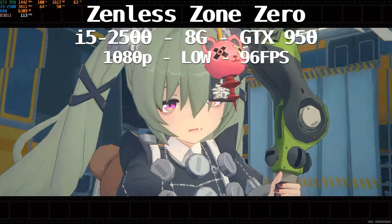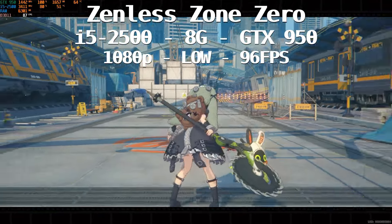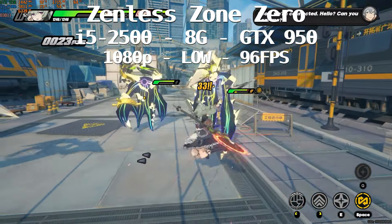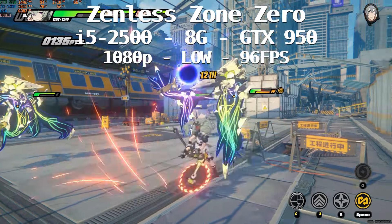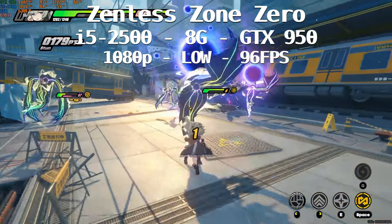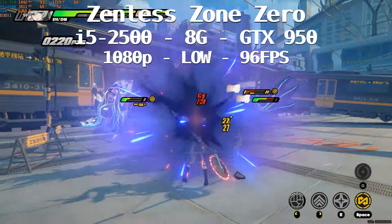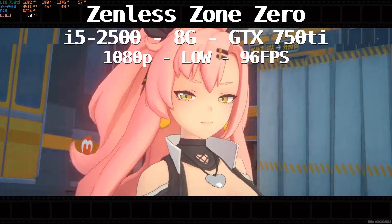Dropping the GPU to the GTX 950 — this is a 2 gigabyte card with a lower core clock than the GTX 960. The game is still highly playable at 1080p low settings: we get an average of 96 fps, with a high of 120 and a low of 81 fps, pretty stable. CPU utilization is the same, GPU is pegged, and memory is at 6.2 GB. We clearly need to go lower.